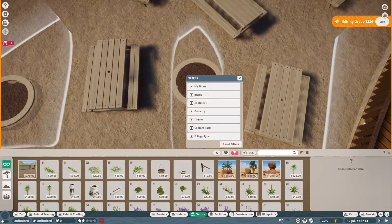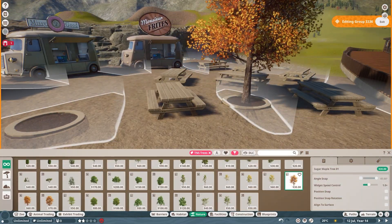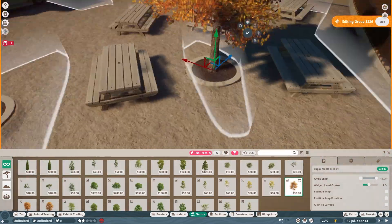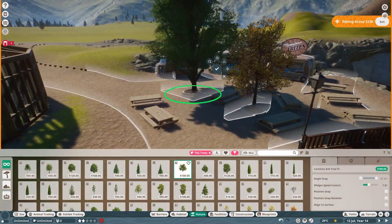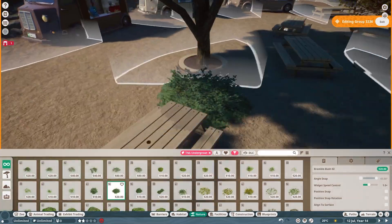Western monarchs are quite similar but they migrate to the California coast rather than all the way to Mexico. The migratory generations live for six to nine months while the spring and summer generations usually live only two to five weeks. I don't know about you, but I would certainly want to be a migratory butterfly even if my wings hurt at the end of the day.